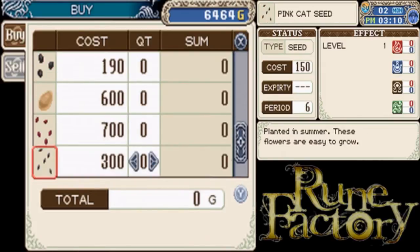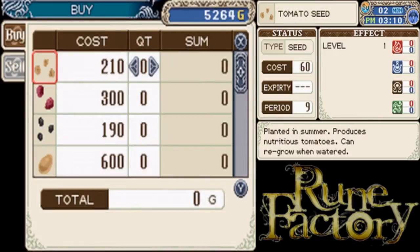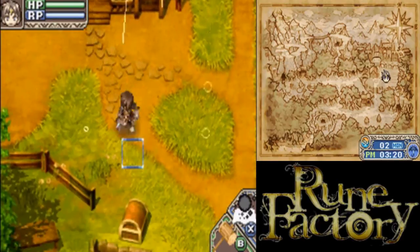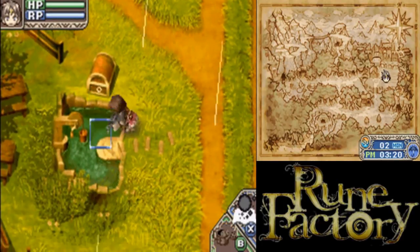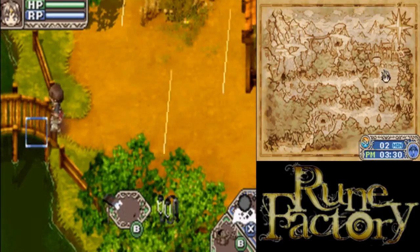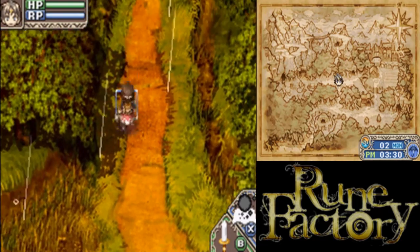What grows the fastest? Pink hat - there we go. Let's go prepare some fields. Before we go, let me make sure I have water in my watering can. I'm going to get this upgrade as soon as I can. They're probably going to start selling new swords soon, when it isn't raining.